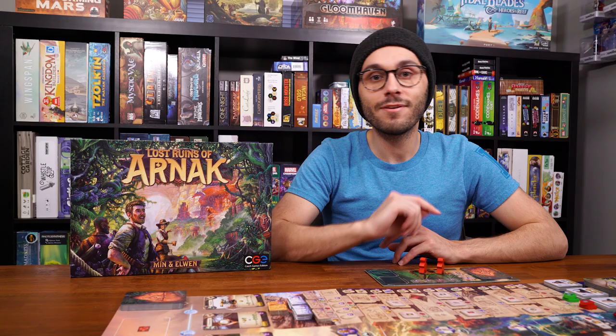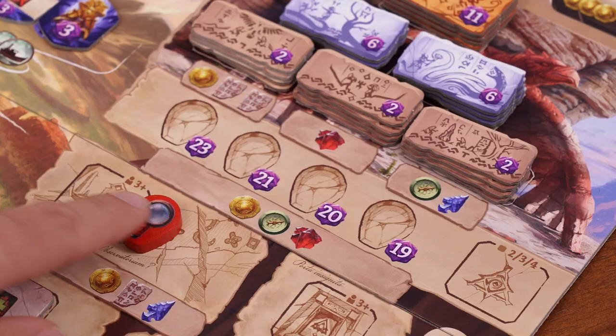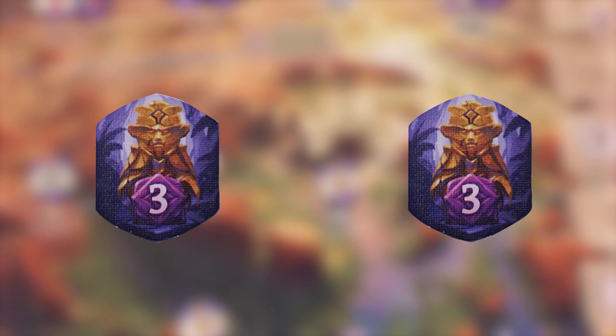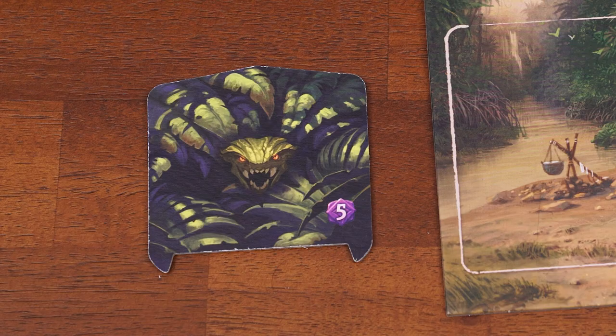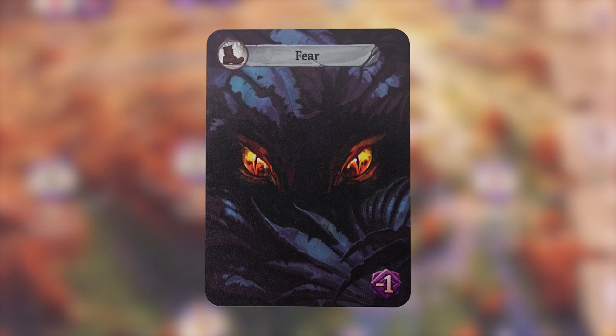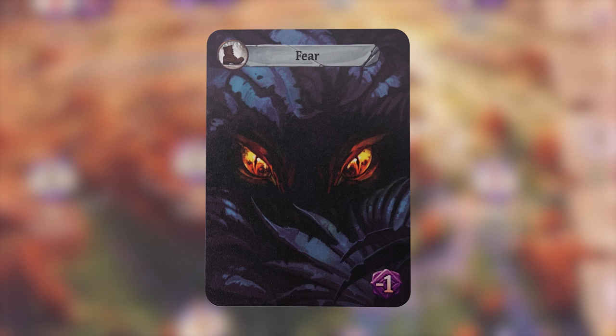Pass the starting player marker to the player on the left and continue to the next round. After round five, proceed to final scoring. You score points based on how high your tokens made it on the research track, how many temple tiles you collected, how many idols you collected and used, five points per guardian overcome, and points listed on each item and artifact. Each fear card is worth minus one point. The person with the most points wins.